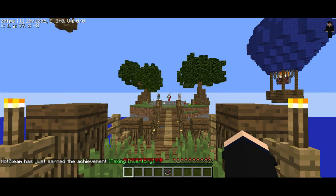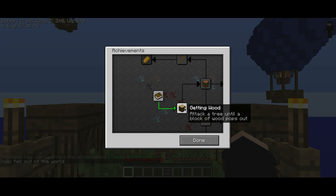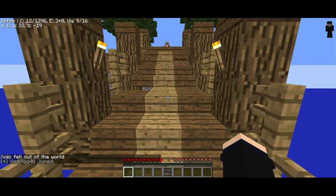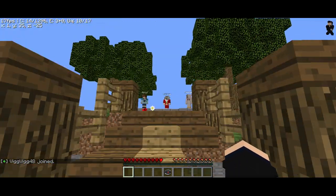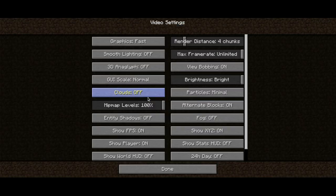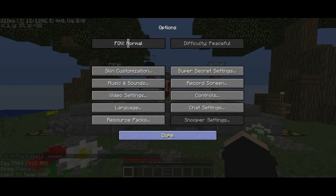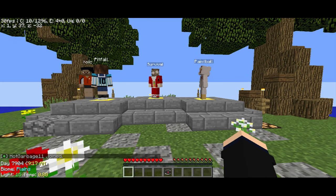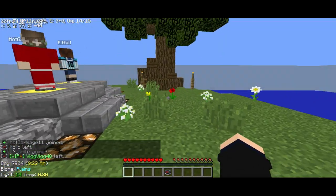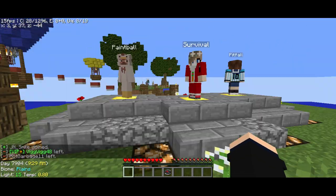It's obviously going to be a bit laggy since it's new. Now we have achievements — taking inventory — and now we have to get that. Our thing is in the top corner. Let's check out options — video settings. Show player, let's turn it off. What's world HUD? Oh, it's the day and the biome, the light, and the temp — whatever that is.